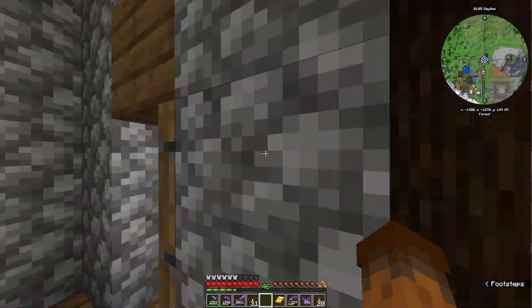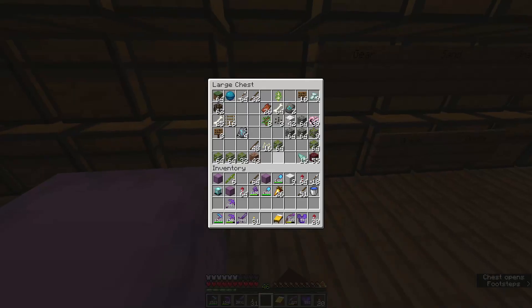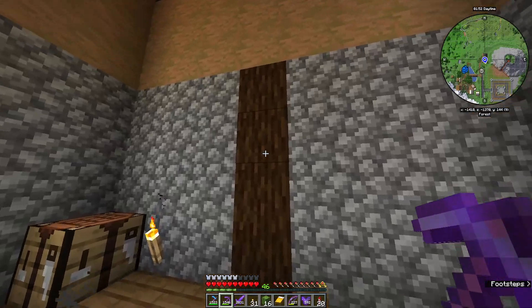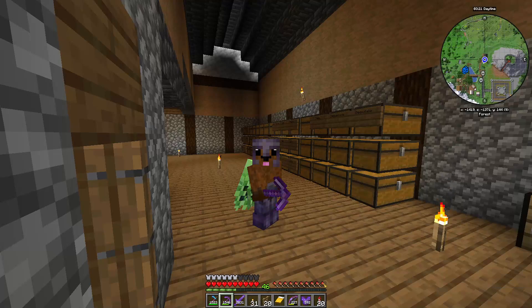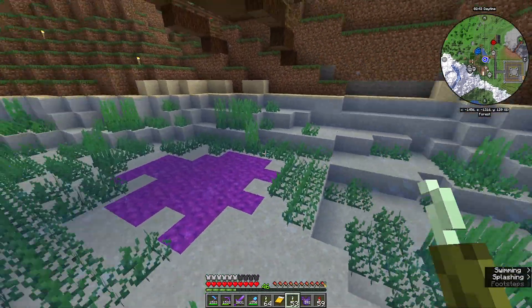Now we need green dye. The only two methods I know to get green dye — and it's probably the only methods — are sea pickles and cactus. Luckily I have cactus. Oh, it's only five. I don't want to make another farm but I have to; we're gonna need a lot of cactus. I don't think you can bone meal cactus either, so that's great. Oh, you can bone meal pickles though! I'm gonna get sea pickles and build a quick cactus farm.